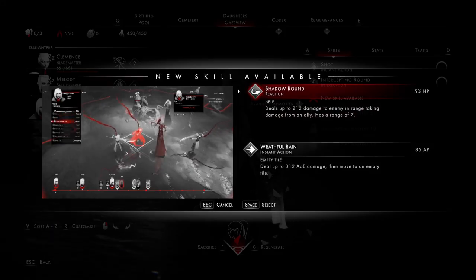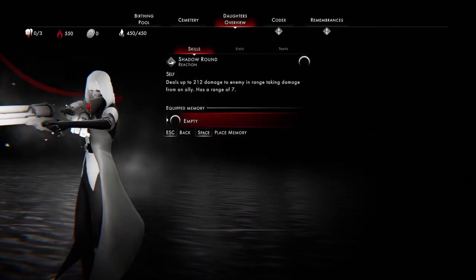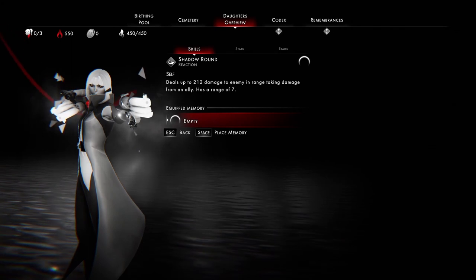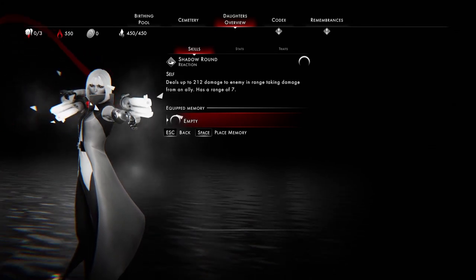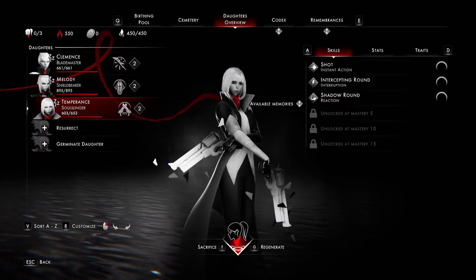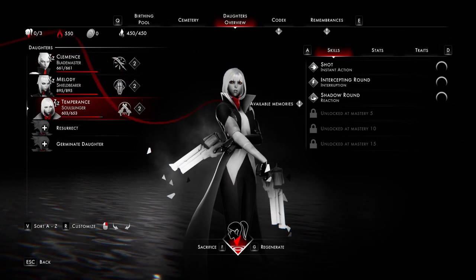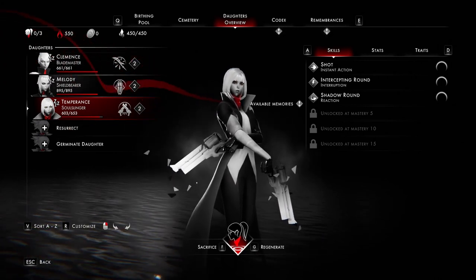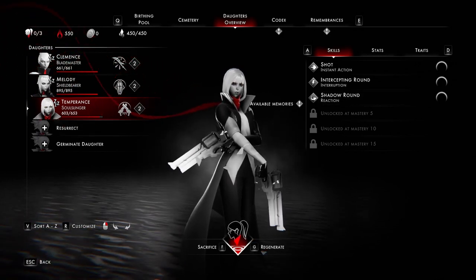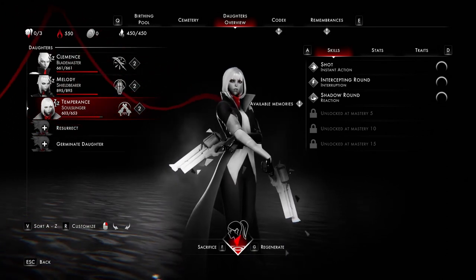Soul slinger has shadow round. I really like the reaction attacks — they just help a lot. Whenever an ally is attacking another monster, she's going to do a reaction attack that does 212 damage. Not a lot, but she can do it multiple times before her next turn. You don't have to run a group of all three types — you could do a group of three soul slingers. Since they get to attack multiple times per turn, you could set all of them up with shadow rounds and have them do reaction attacks while attacking, so you can combo things together pretty nicely.